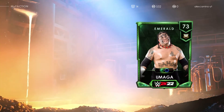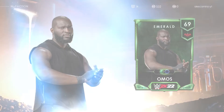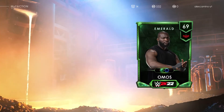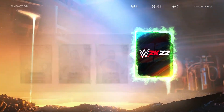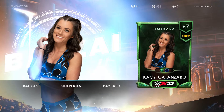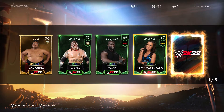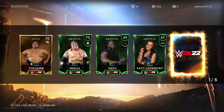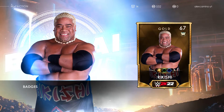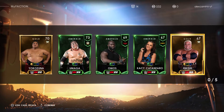Got a Milder Maga — almost Mild. Who else do we have? Casey Catanzaro — I think I said that name, but I'm not sure. So if you know how to say the name, actually tell me in the comments. That will help. And then we've got a Gold one and Yokishi — so you've got these five cards here.